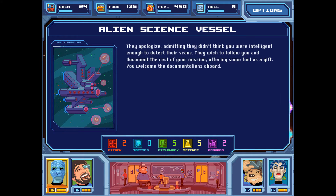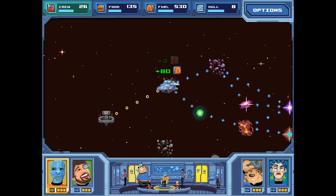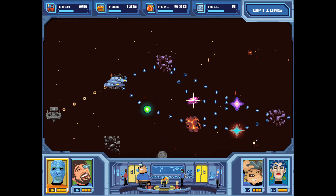They apologize, admitting they didn't think we were intelligent enough to detect their scans. They wish to follow us and document the rest of our mission, offering some fuel as a gift. We welcome the documentalians aboard. So now we have plus 80 gas and plus two crew members. Really good encounter for our first one.